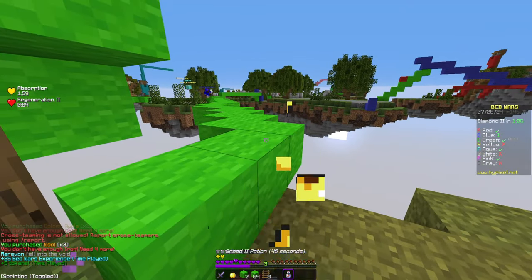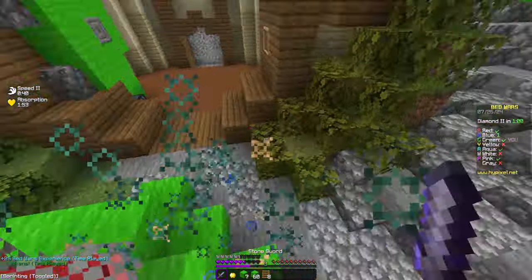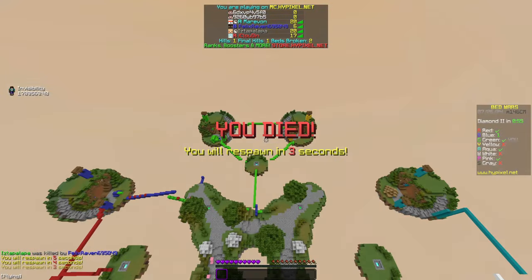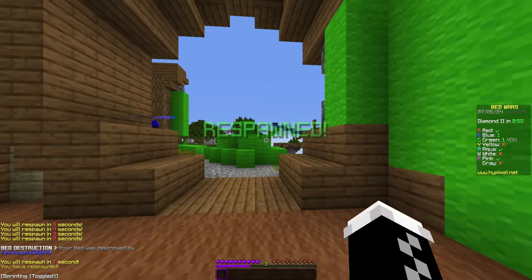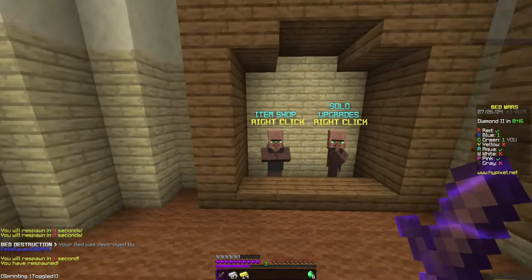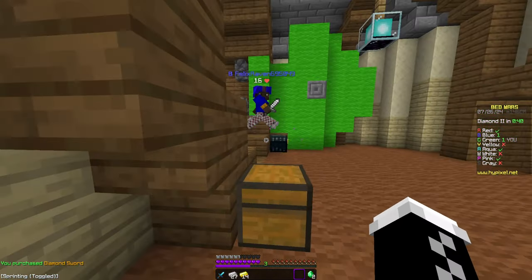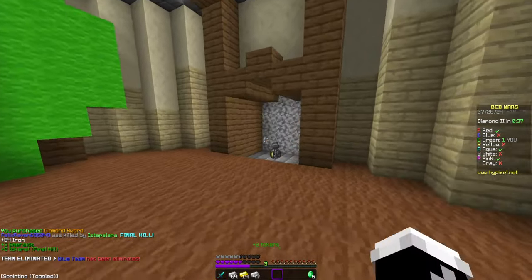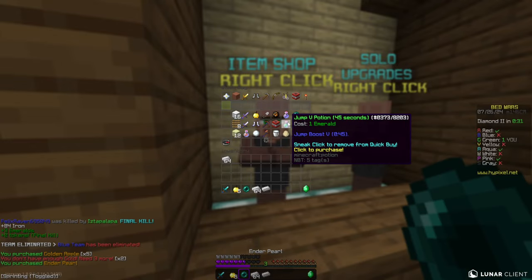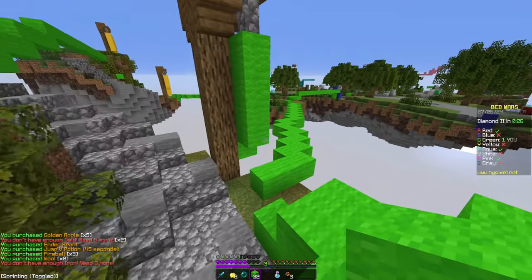Blue's coming this way — oh my gosh, he's so low, he's gonna break our bed! I think we should be able to kill him though. Diamond sword! Where is he? Oh my gosh, we killed the cheater — that was crazy! Normally I don't buy diamond swords, but a sharp diamond sword is very hard to win against, so fortunately we had that going for us.